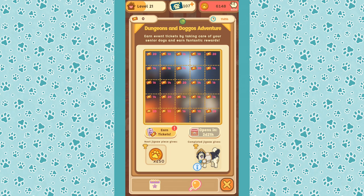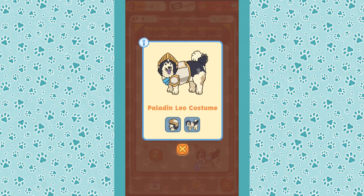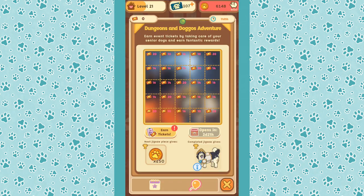You can take good care of your senior doggos here in the Old Friends Dog Sanctuary, and if you manage to unlock everything and complete the jigsaw puzzle, look at this adorable Paladin Leo costume you can get! How could I possibly resist that? It is just so freaking cute.